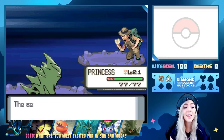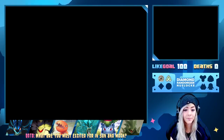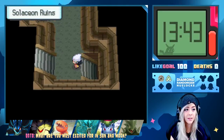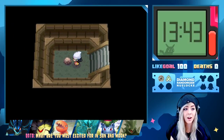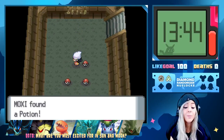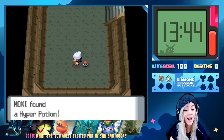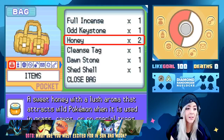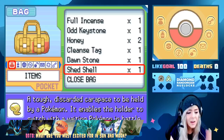That was so annoying. Going this way — wrong way. I want to see if we can get an encounter in here. I'm honestly so lost right now. Found a Potion. Found another Rare Candy — we literally have three in the bag now. Found a Hyper Potion and a Shed Shell. The Shed Shell enables the holder to switch with a waiting Pokemon in battle — I don't really get that, don't care.